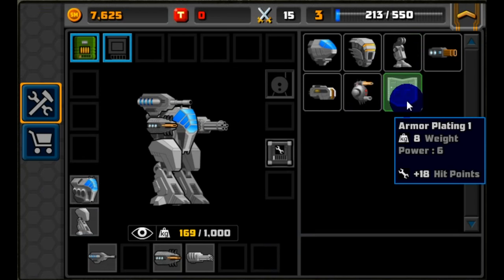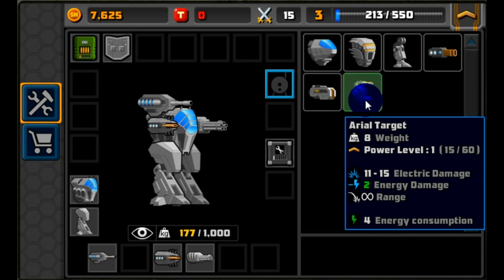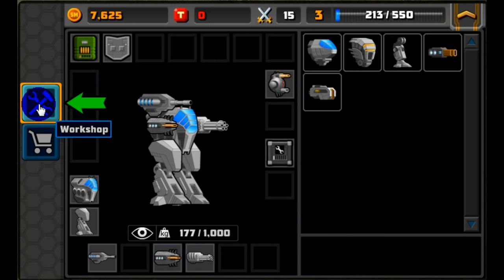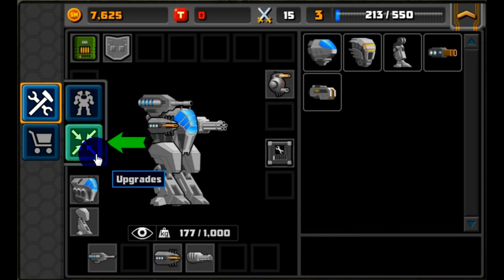Good timing on the drone since we just unlocked that slot. Armor plating will add additional hit points to the mech, so let's put that on. We can also install our drone now. It's prompting us to go to the workshop and the upgrade screen.